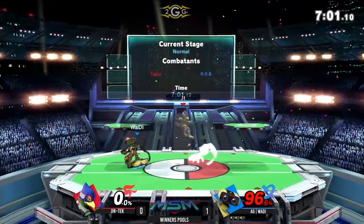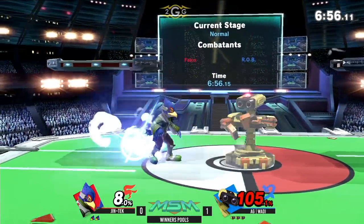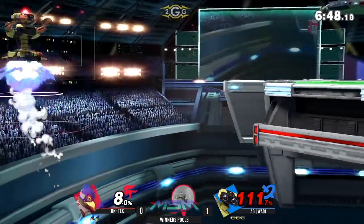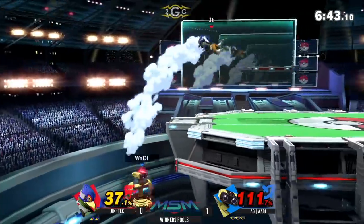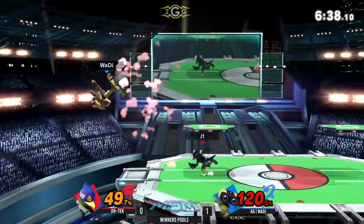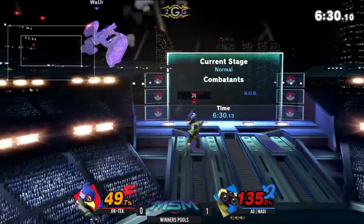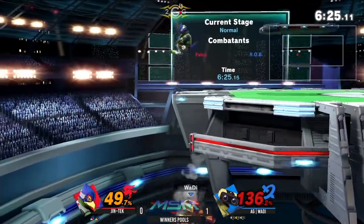That killed — nicely done. Good accuracy, waiting for the full charge of it. He threw it up and hit behind — interesting. Okay, the tech. We tech those, we still get up there though. Trying to get the down-tilt, not quite though. I wonder if Wadi is trying to provoke Jintek into doing his back airs, because he's been getting hit by the back airs in that same fashion a lot.